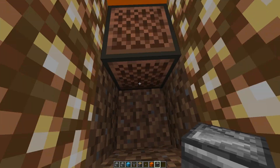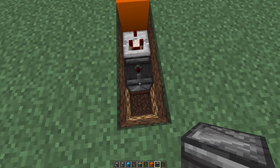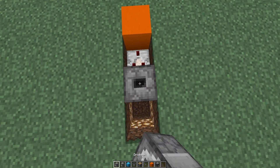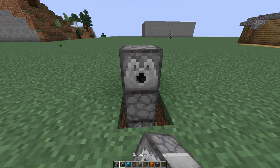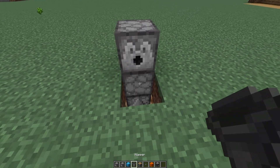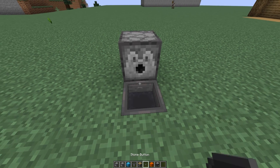Now go ahead and place an observer on this note block by holding shift. Then a dropper facing upwards like this — make sure it's a dropper, not a dispenser. Then a dispenser facing forward. Place a hopper going into this dropper here, just like that.